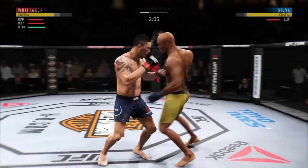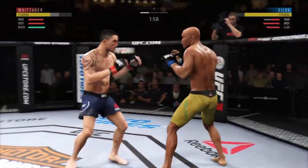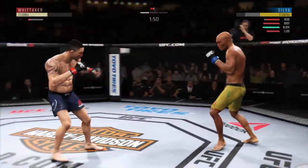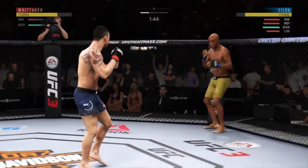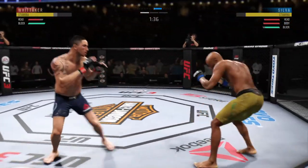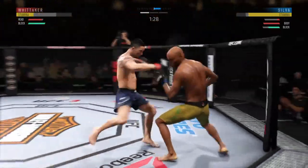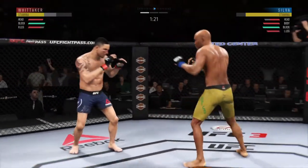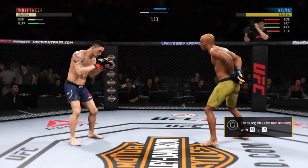Just over two minutes now to go. Whitaker's trying to find him — he's landed a few good jabs. Trying to establish that jab once again. They're both landing bombs on each other. Oh, he gets tagged there. Nice combination, and he lands a kick to the leg now. Pretty good work on the feet tonight by Whitaker.